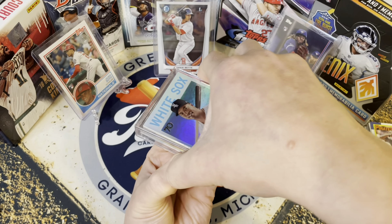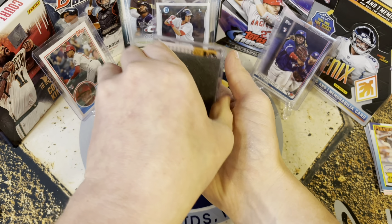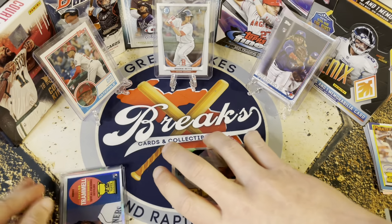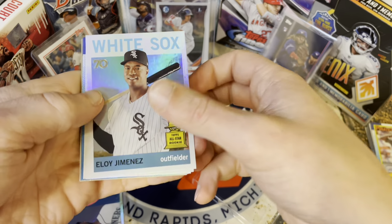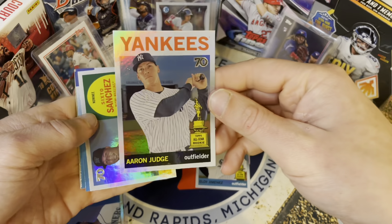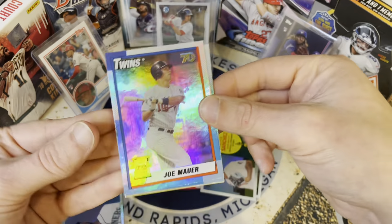Let's see if I can get this open — it's kind of stuck. Alright, we've got a nice Eloy Jimenez for our first card here. It's nice that we don't have the same exact cards showing up — that's nice of Topps to do. A nice Aaron Judge, beautiful! Behind it we've got Dee Gordon Sanchez. We had three rookies in a row — nope, some more base or vets here. Joe Mauer.